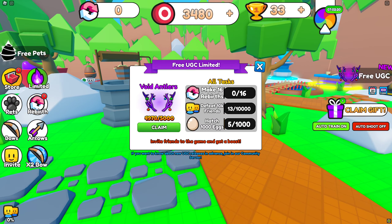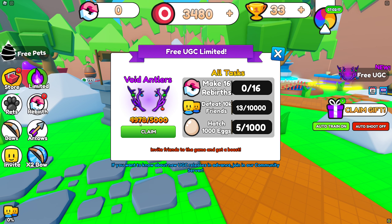So once you're in the game, let's click on this free UGC tab. Here you'll find the free item with around 5,000 stocks still available.